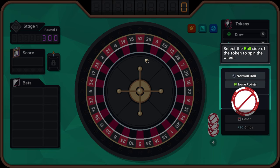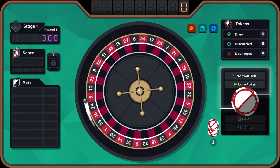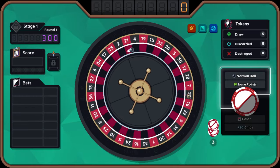I don't know what this game is called — I don't go to the casino, I'm not old enough. Select the ball side of the token to spin the wheel. Is it just called the wheel? I don't know. I've seen this game before, I just don't know what it's called.